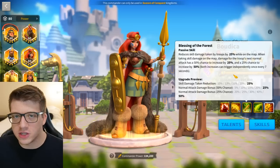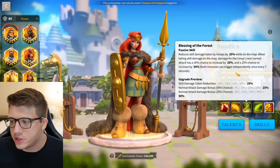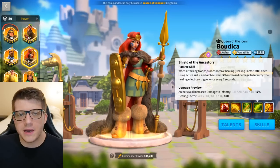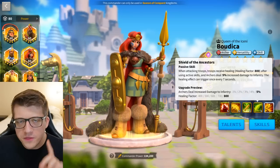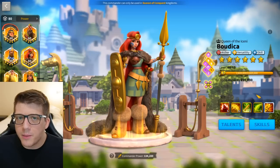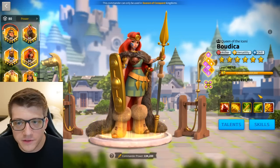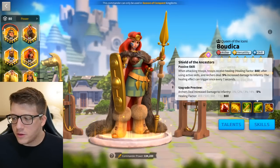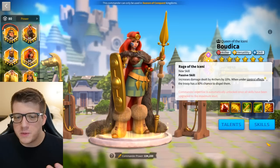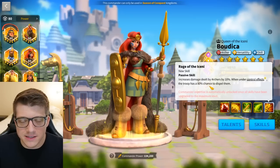Her third skill straight up reduces skill damage she takes by 25%, which is huge because YSG is pretty much a glass cannon. The rest is a little bonus normal attack damage — fine, but nothing special. The fourth skill gives a small healing factor and increased damage to infantry, which is good. If you want to save sculptures, you can get Boudicca to 5551 and she's probably 80–90% of the way to her effectiveness — that fourth skill isn't that useful, but her expertise is.